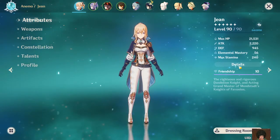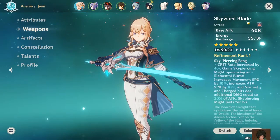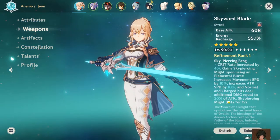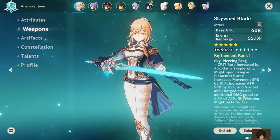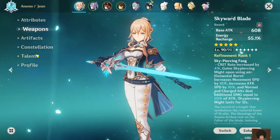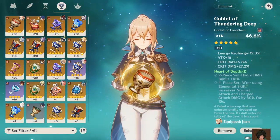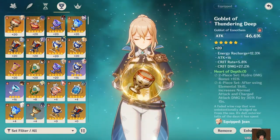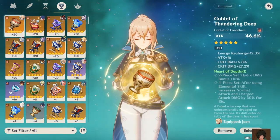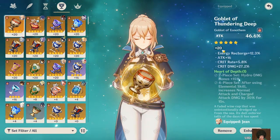You also get the benefit from her increased healing and from the scarred blade — she gets the additional damage from that, which is better in my opinion. But again, you have to consider the substats. These two goblets are quite similar, but the attack percent I think is better because of the energy recharge.